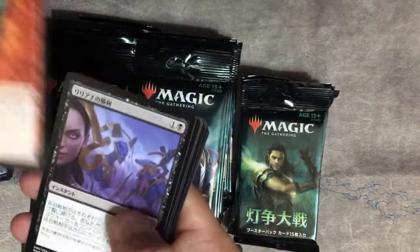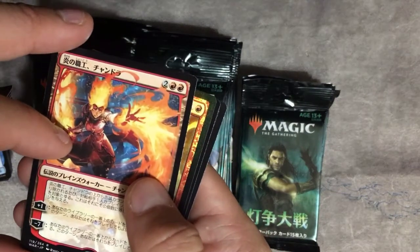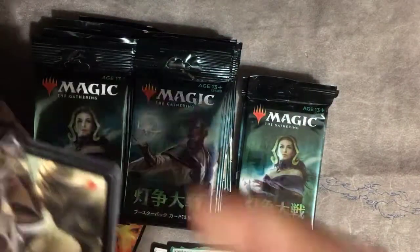Got a foil, I think. And there's a Chandra — alternate art, I believe. And a foil goblin guy. Not a goblin guide — just a goblin guy.